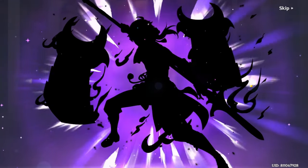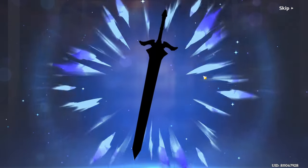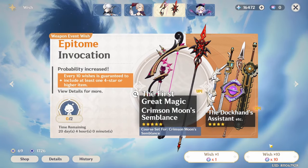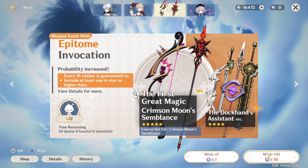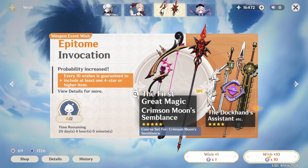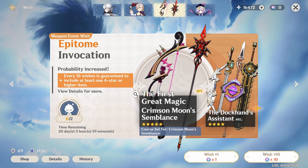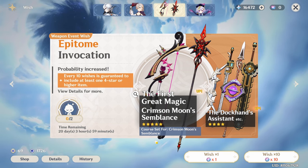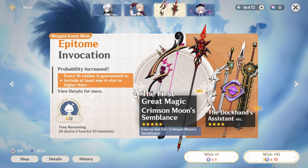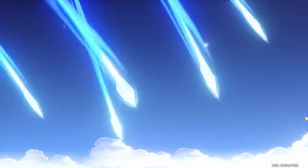57 pity on the weapon banner going to 67. Come on, bring on the Crimson Moon — bring on Arlecchino's weapon. There's a five-star — please let it be the scythe. Please... 58, 59, 60, 61 — that's a bad sign — 62, 63...